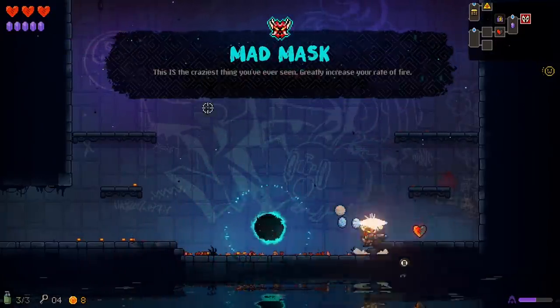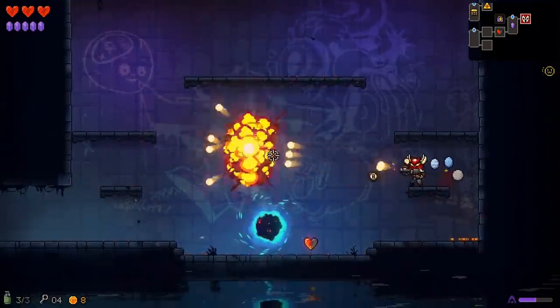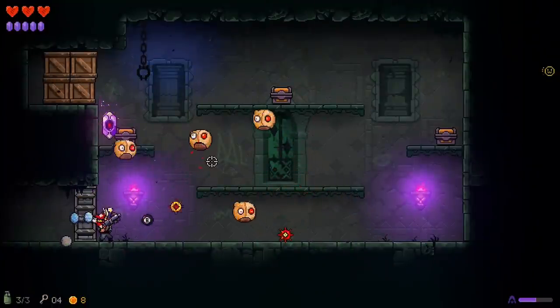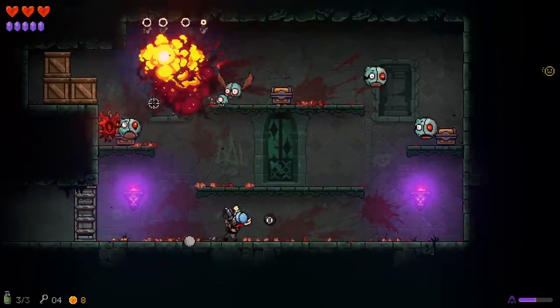I've got to be careful not to let my eight ball get too much damage, but we've got a double mask. This is the craziest thing you've ever seen — greatly increase your fire rate. This is going to be trouble. This is level one and my damage already looks like this. Challenge room — I need those enemies to get away from me before I start fighting them, otherwise I'll hit myself. That's going to be the biggest challenge in this run: not hurting myself.